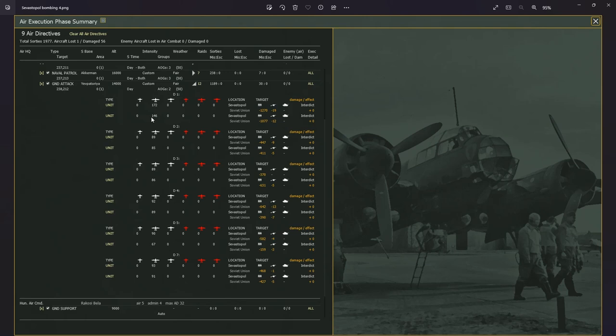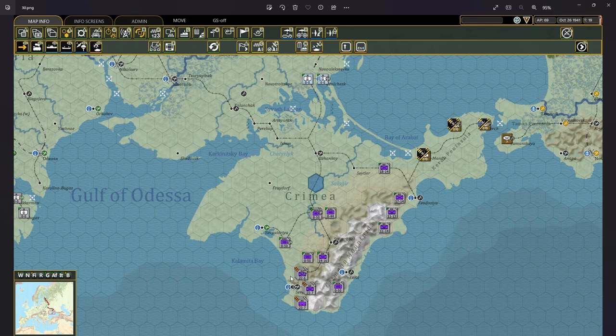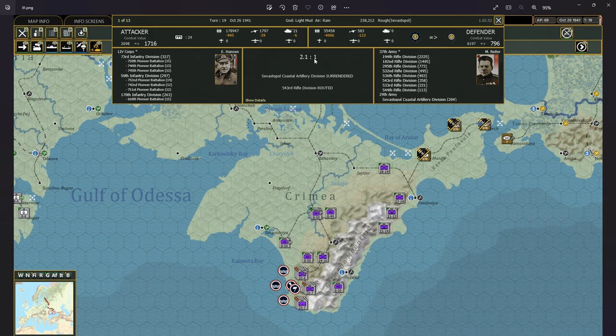Turn after turn, when I felt the garrison was weakened enough and most of the 18th Army had 100 combat preparation points, I launched the attack against Sevastopol and won the battle. The defending divisions got routed, and I managed to bring a level 5 fortification down to level 0. Surprisingly, I didn't see much impact from my heavy artillery — most likely because it didn't pass the leader checks to be committed to battle.